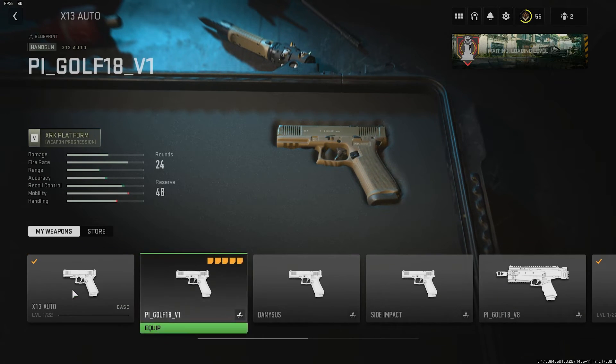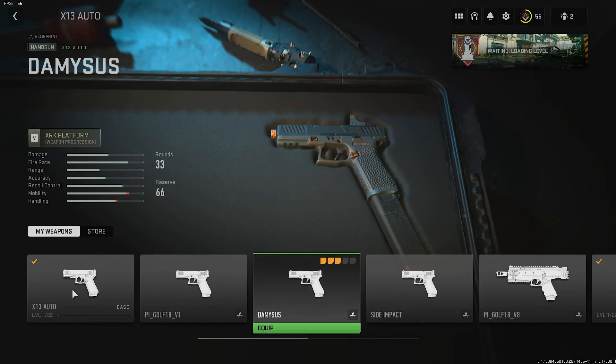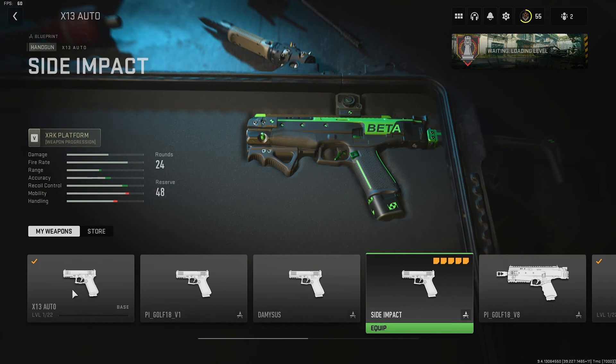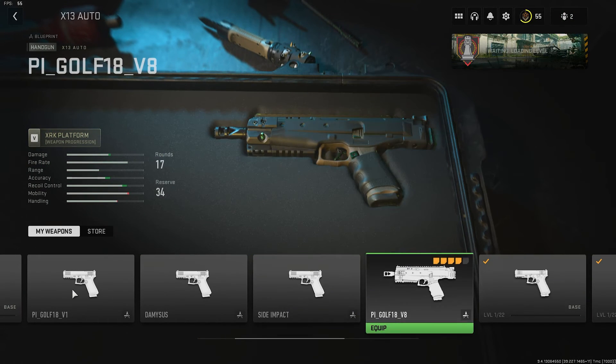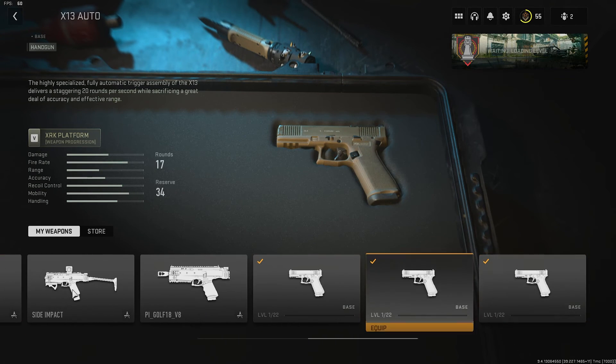For the X13 Auto we have an orange and white one — that looks quite cool. We have this one — that looks pretty basic. Side Impact — that's from the beta again. I don't think this is a pistol right here — interesting. And then the rest seem fairly default.